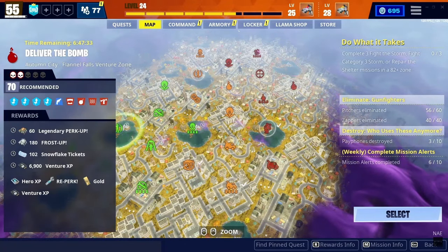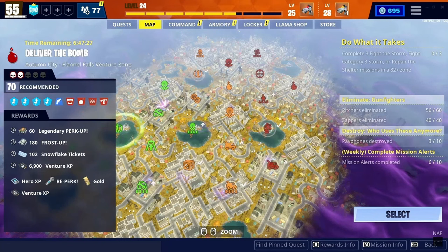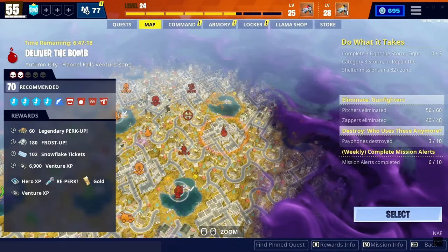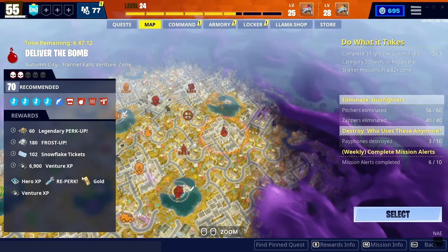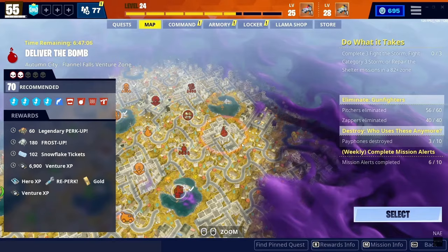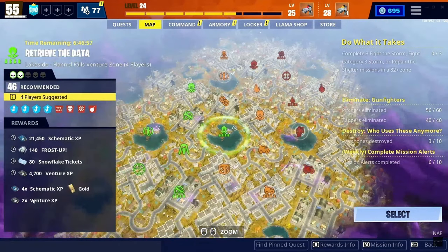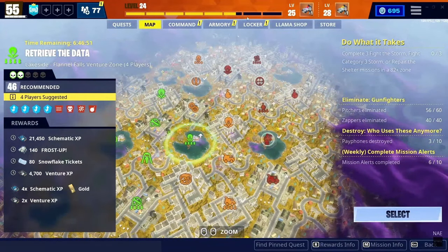A lot of pros also say don't go too far under your power level. My max right now is level 70, so another pro tip: always do your max power level zone — that's what you want to focus on for maximum efficiency. As you can see, this mission gives 4700 and this one gives 6900, which is about a quarter more. That adds up over time, so do the max ones, do the two times venture XP ones, and don't go too far under your power level.